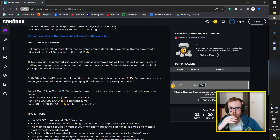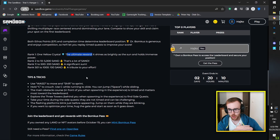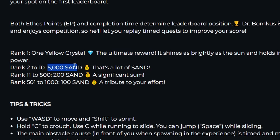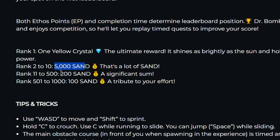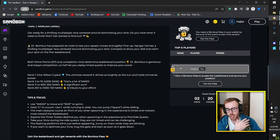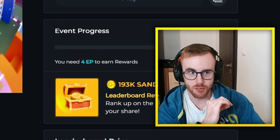There will be six trials you can participate in, and when you make it to the leaderboard you can win rewards. For rank one: one yellow crystal — the ultimate reward. For rank two to ten: five thousand Sent — Sent is basically like Robux in Roblox, used to buy things on the marketplace for your avatar or game. Rank 11 to 500: 200 Sent. Rank 501 to 1100: 100 Sent, a tribute to your effort.